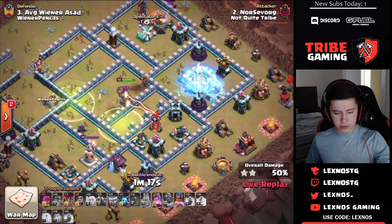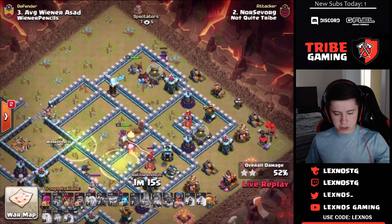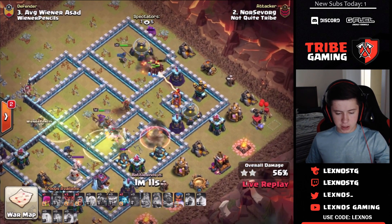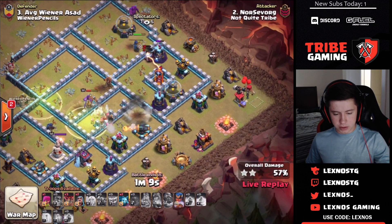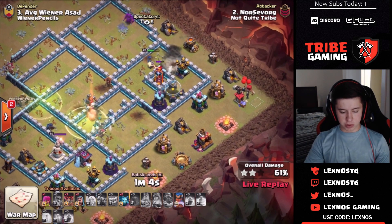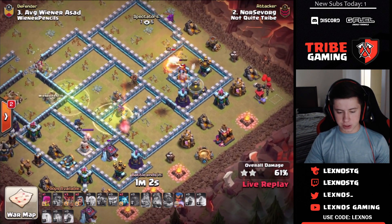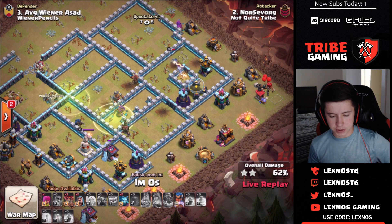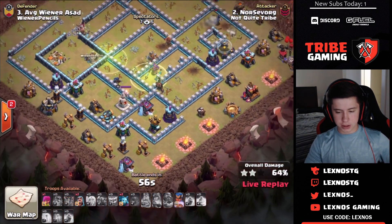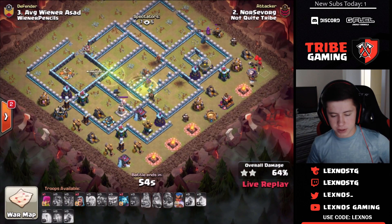All the healers are dead. Siege barracks on the top side with hogs and the royal champ coming in to see how much value they can get — but no more spells, so those hogs are going to die relatively quickly. The royal champ gets the defenses on the 3 o'clock side and then goes down over on the 6 o'clock side. It's going to be a defense for Wiener Pencils.